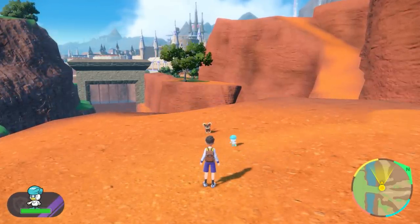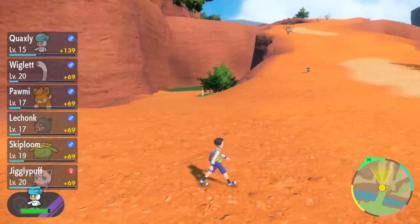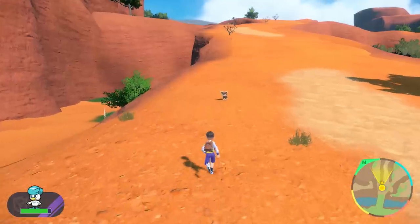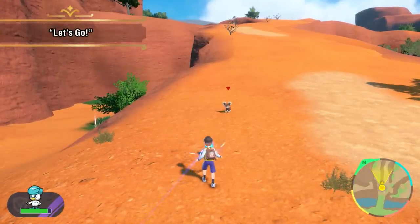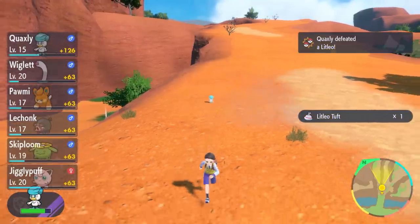What's this? Quaxly's out there in the world, charging straight toward that Litleo! Looks like Quaxly battled Litleo on its own and won! That's because the Trainer gave Quaxly the Let's Go command! Using Let's Go will send your lead Pokémon out onto the field to battle.